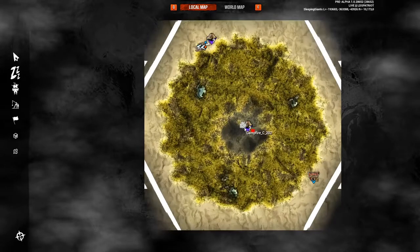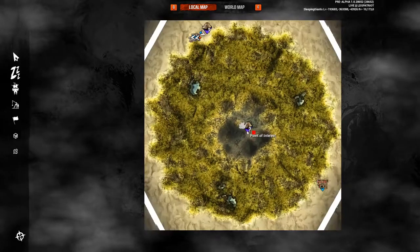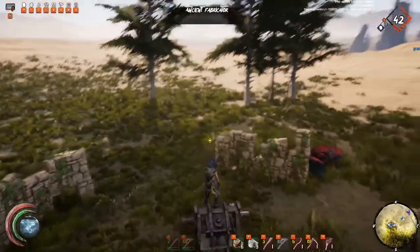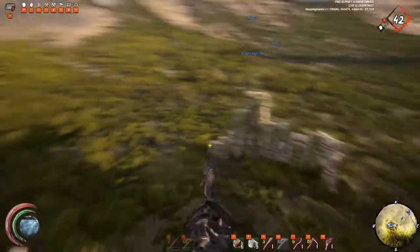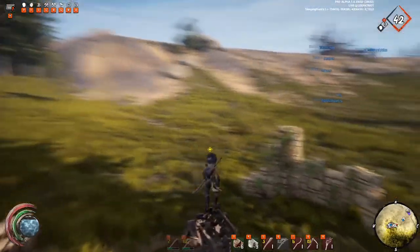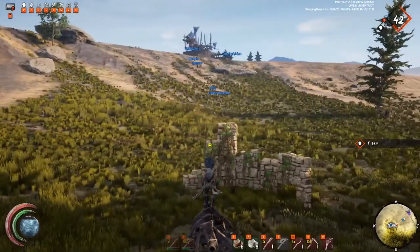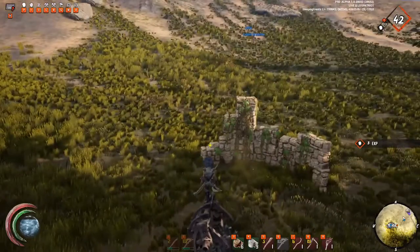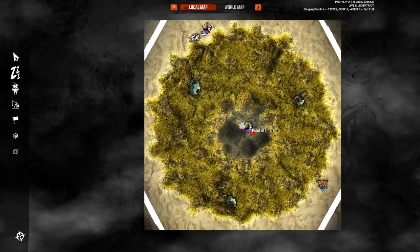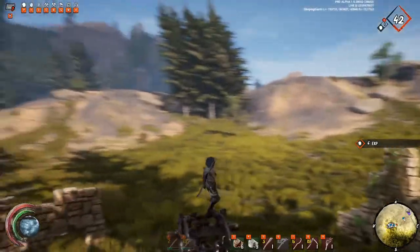You can go to the POI in the middle, or you can find an ancient fabricator, which is what we found here. Once you use them they disappear, and they spawn throughout the map in random locations, so you just have to come across them. It is more efficient to use the POI in the middle, but I understand if you don't always have access to it.